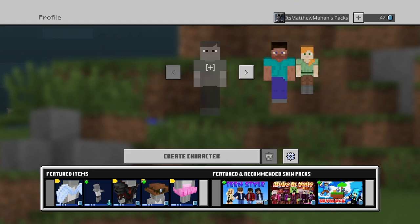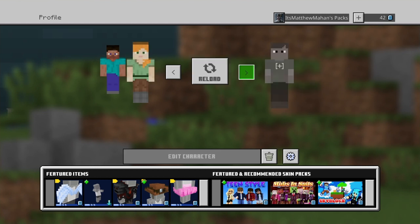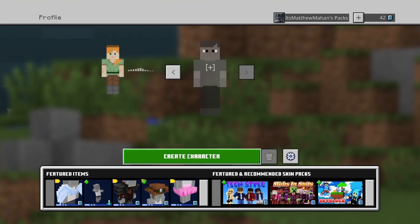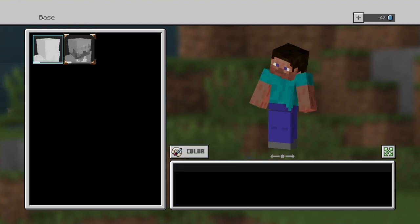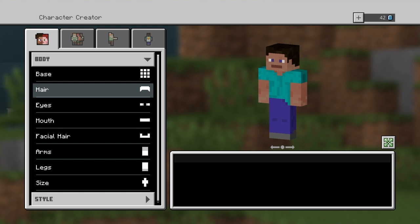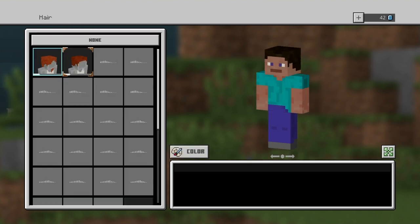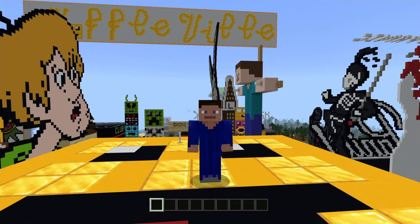Now you can go from here and make multiple characters — you can just keep creating them and go to all these different slots and make all different characters. This is something I just figured out so I wanted to make a video on it. You can go ahead and customize it with whatever you want, change whatever you like, and we'll make something real quick and I'll show you that this does in fact work.